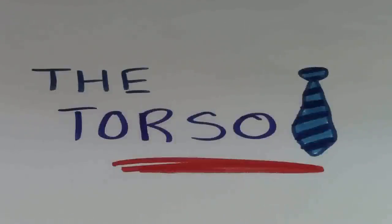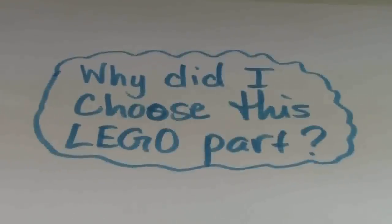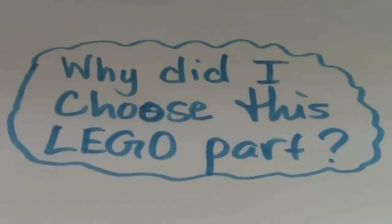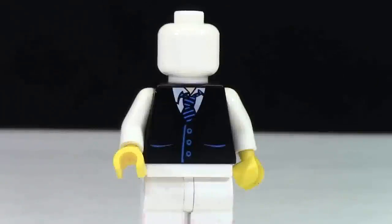The first part I'm going to talk about is the torso. I don't really remember why I chose this torso to be my sig fig, but I just really like it because it's classy but not too classy. It's casual but not too casual. It's just kind of right in the middle there and I think it adds a nice look to my channel as a whole. It's a common city torso but it's not one that I find a lot of people use.